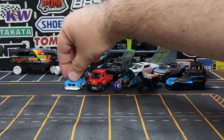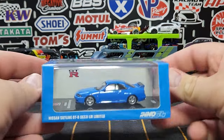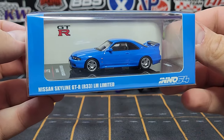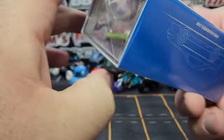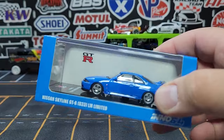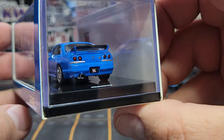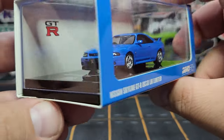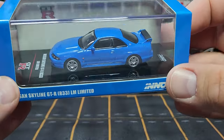I picked up a 1:64 as well — this is the newest release for the R33, the LM Limited. Kind of a baby bluish color. I do take the plastic off but I don't open up the model itself. Crack that open to get the plastic out and get a better view of the model. Fantastic — you guys know we love R33 here at Level M, no doubt. This one looks fantastic. Always happy to add another one to the stable.